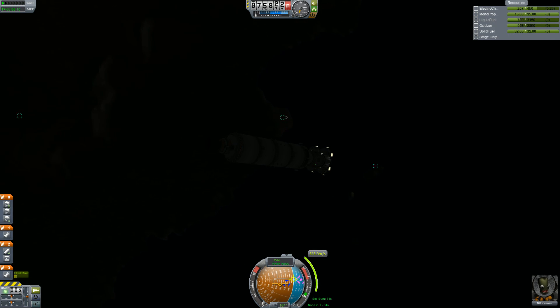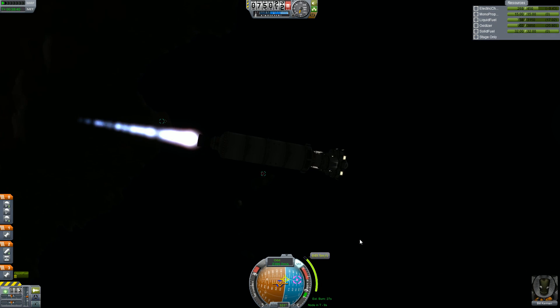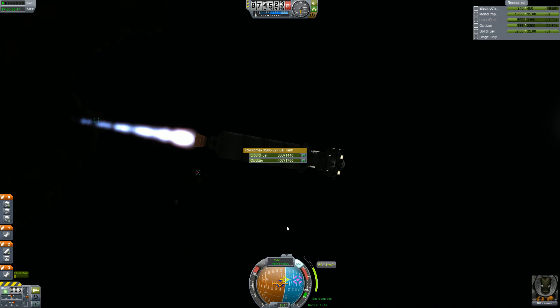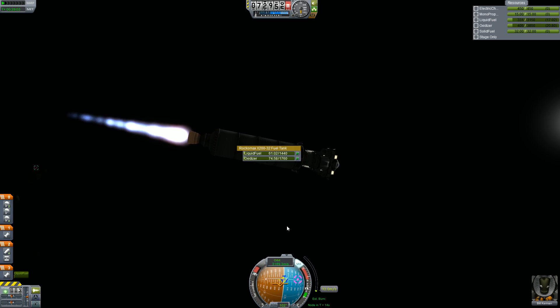Now we just need the mainsail to create a bigger launch stage to get heavier stuff into orbit and farther out. Right now we're just getting to Minmus, burning the last little bit to get into an encounter.